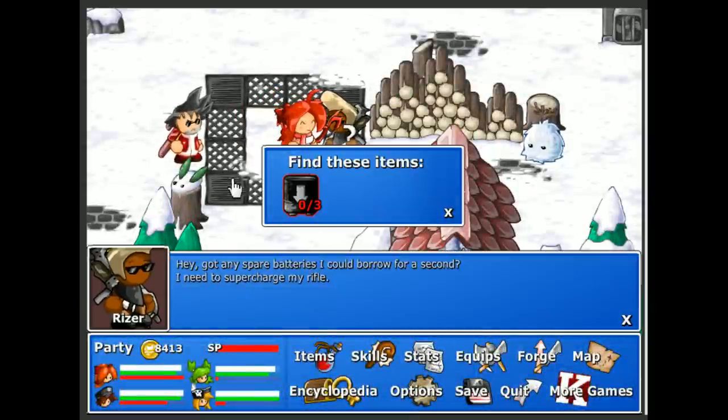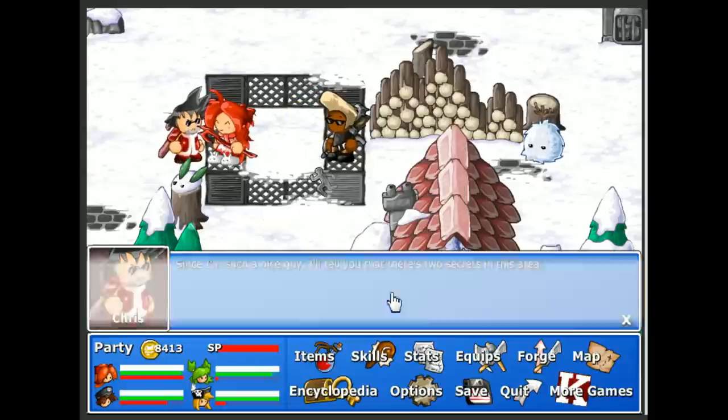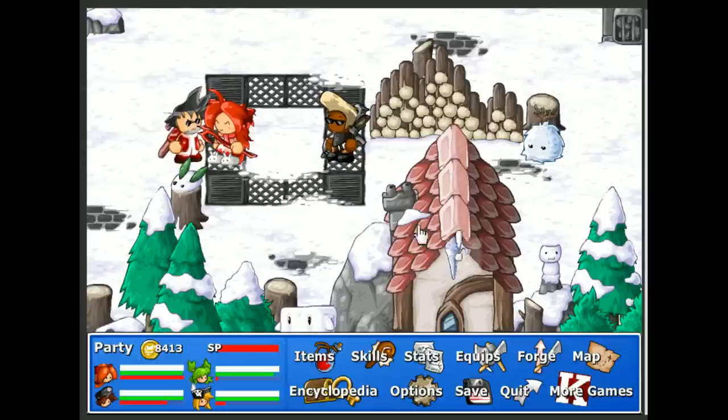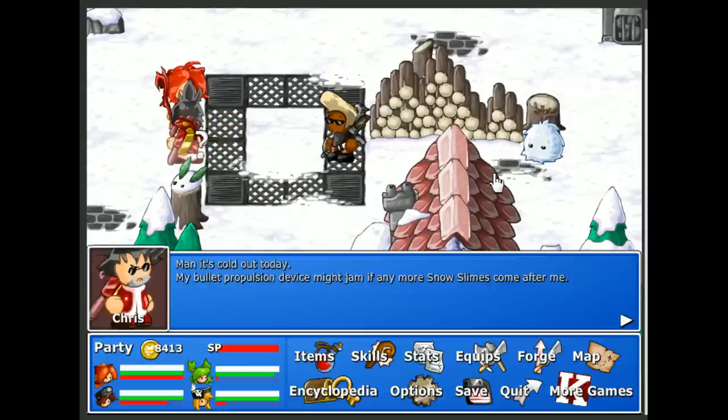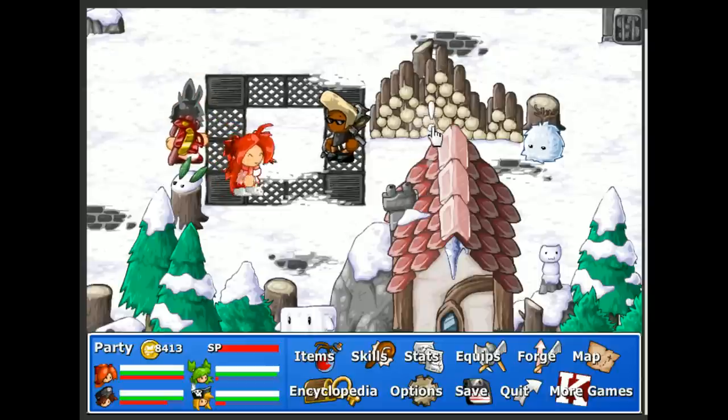Got any spare batteries I could borrow? I need to supercharge my rifle — three batteries. Use these to power up machines in the factory. Bullet propulsion device might jam if any more snow slimes come after me. So there's such a nice guy — he says there are two secrets in this area.